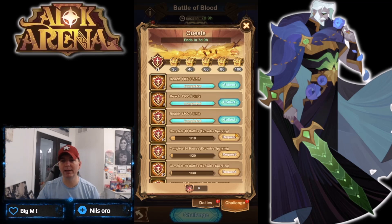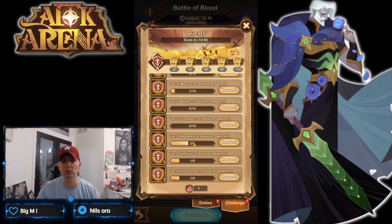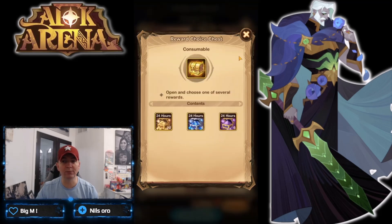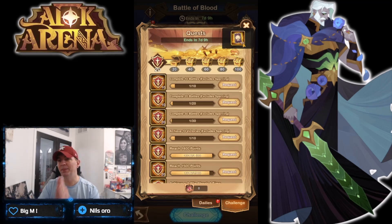The big thing is within the challenge — you can finish this out in one single day if you really want to grind it. It's based on battles, points, win streaks, and the heroes you utilize give you points. This one-time reward gives you a lot more loot: common scrolls, a 24-hour resource chest which is huge for getting essence, more common scrolls, and 10 stargazer cards. Anytime we can get stargazer cards for free, that's equivalent to one full pull — 5,000 diamonds.